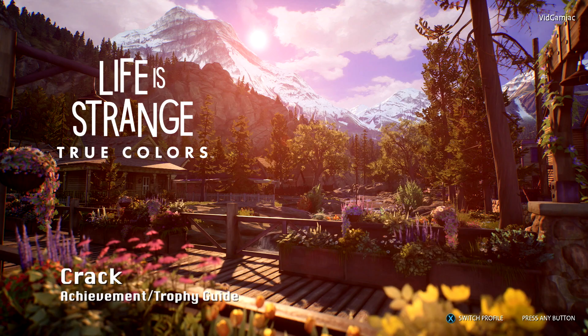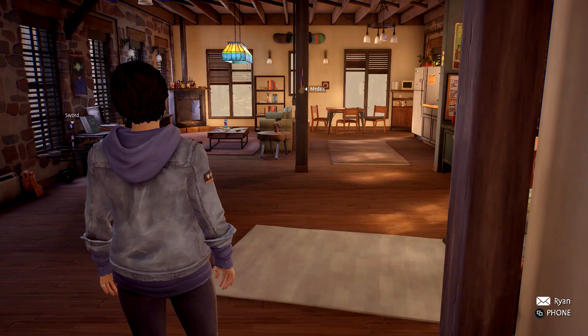Hey everybody, Sean here from thegamiac.com. Here we are today in Life is Strange True Colors, grabbing the crack achievement. This one is going to be done in Chapter 1 — it is to find the first memory.